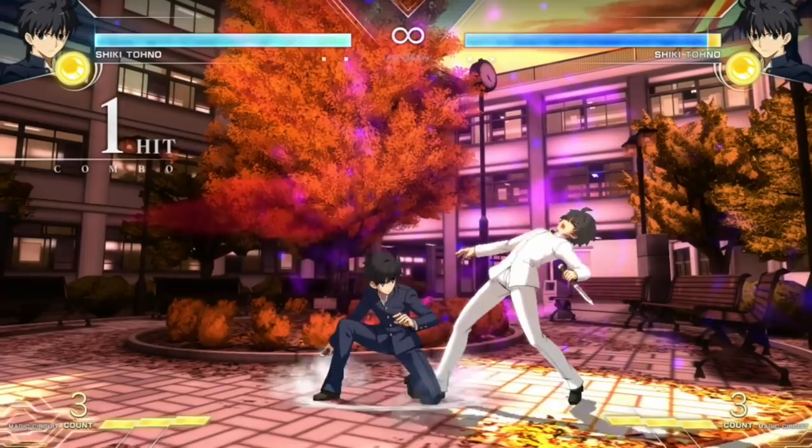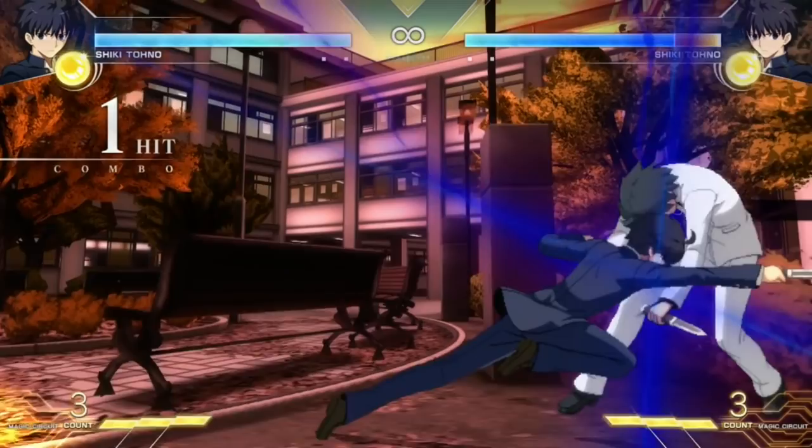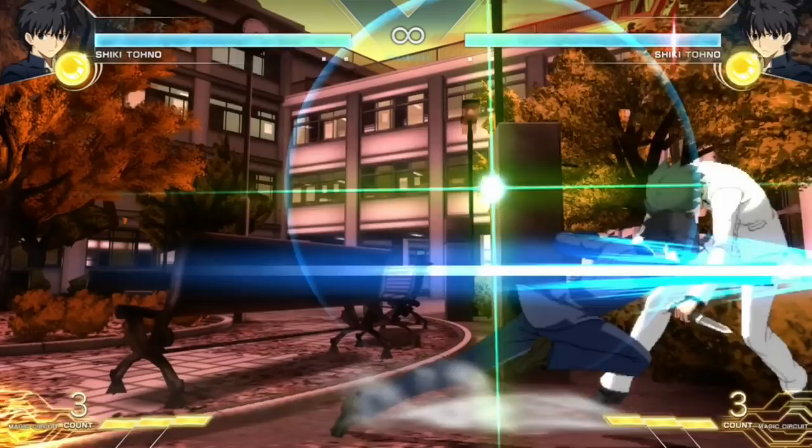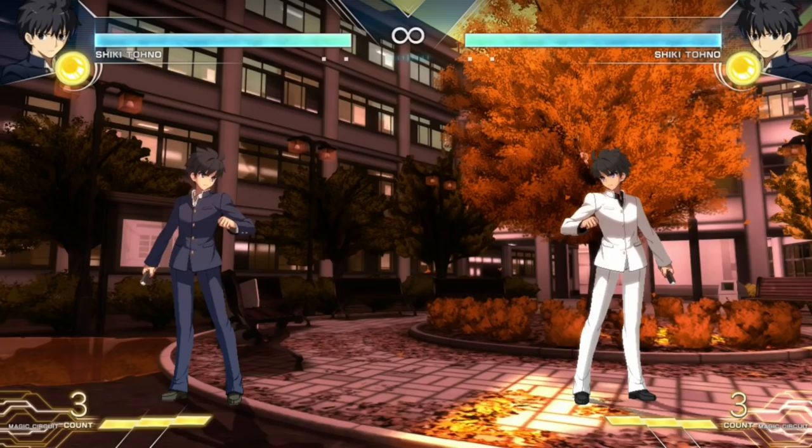He has pretty standard jump buttons — JA, JB which could be used air to air, also good air to ground, and of course JC is definitely going to be a good air to ground. He also has an unblockable attack which is his charge 5C — you can't special cancel it, moon drive cancel it, or heat cancel it. It's just going to be an unblockable attack, so you just get a nice chunk of damage when you hit with it. It can be shielded, but besides that it can't be blocked — they either have to get out of the way or shield it.